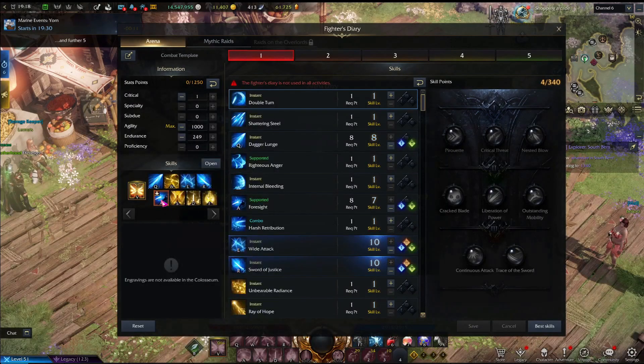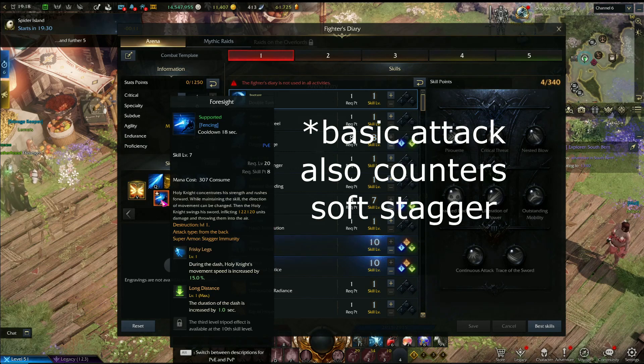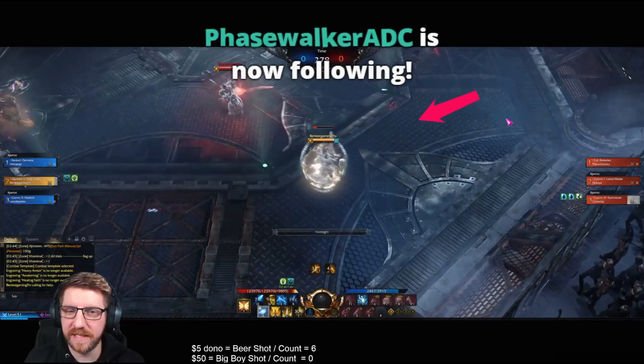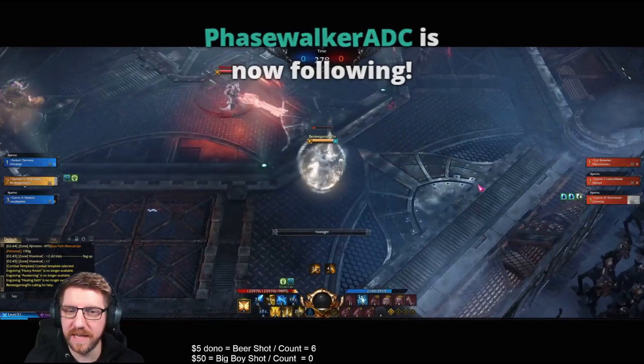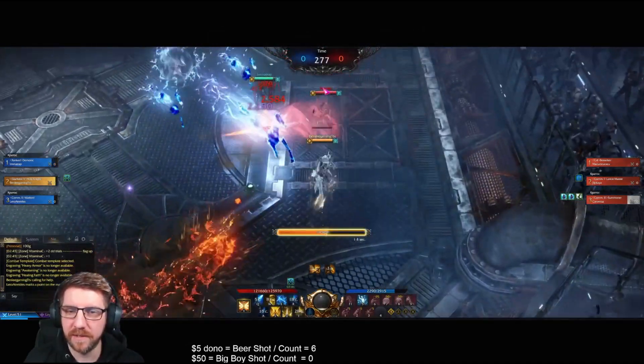To counter this, you're going to have to use a skill like this one which has Stagger Immunity Super Armor. This is a Tier 1 Super Armor, and Level 1 Super Armor will give your character a little white glow. You can see from being hit by this Berserker here, I have the white glow but I didn't get staggered.